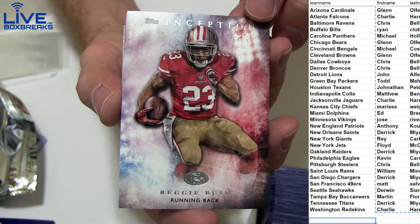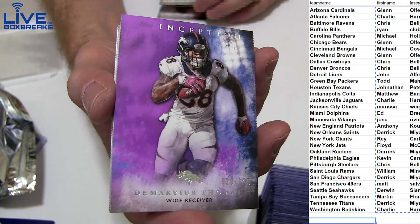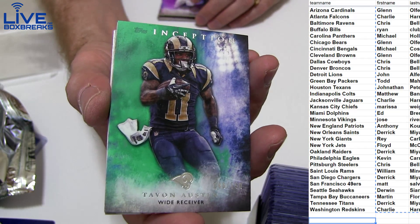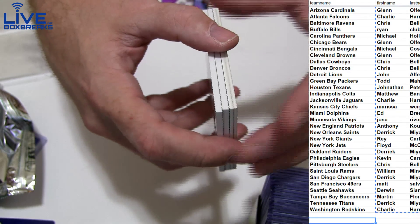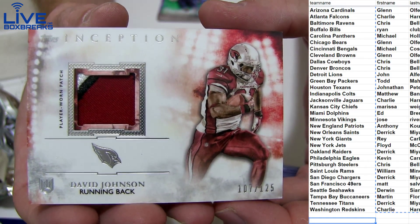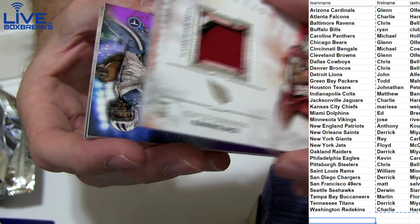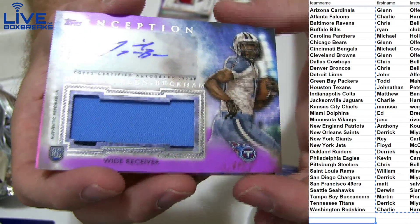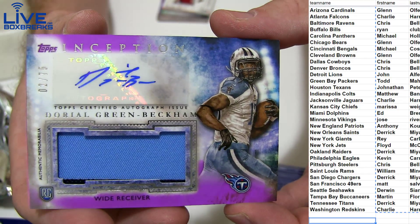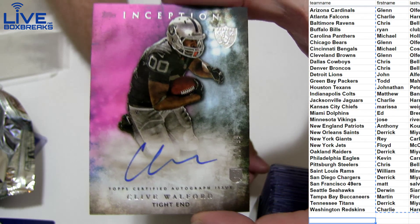First up: Ridge Bush, Mike Evans — lots of Inception working still here, guys. We got Demarius at 125, Tavon at 150, and green. Nice three-color patch — David Johnson 125, going to Glenn, very nice. And Odell Beckham — two color, got a little black there at the bottom, 20-75 for Derek.